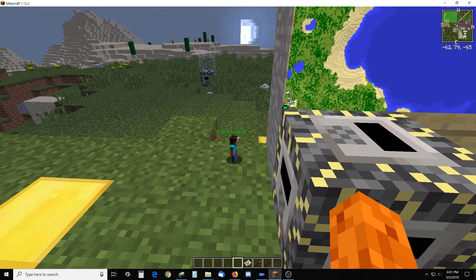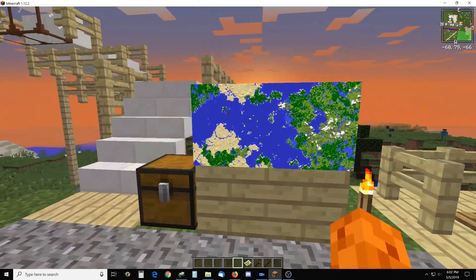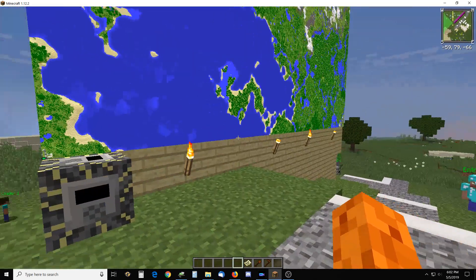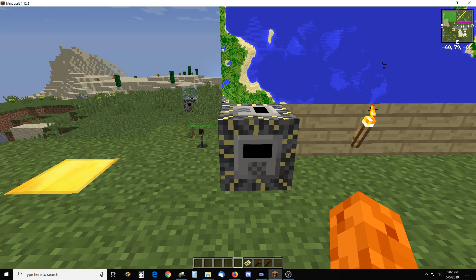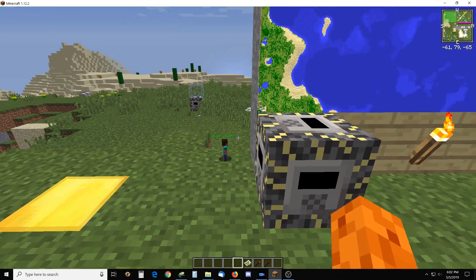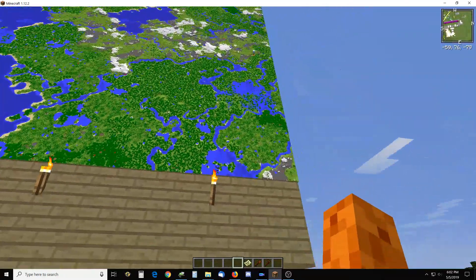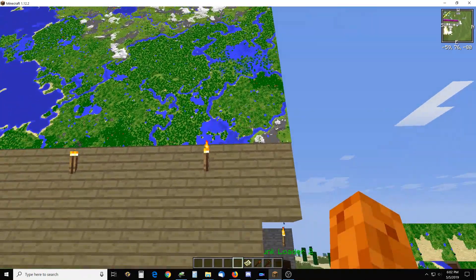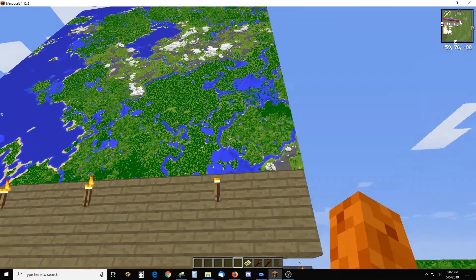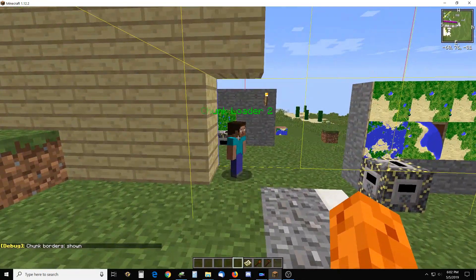I had a chunk loader here because this scripted block was teleporting me — unlike the other one where it was a player script. The other video I made which filled out this map used a player script, so I did not have to worry about keeping the chunk loaded. But I did have this chunk loader here. I was having trouble with this last line not working — it kept bombing out and I could not figure out why. Then I turned chunks on and saw it was out of the chunk, so it wasn't being loaded.